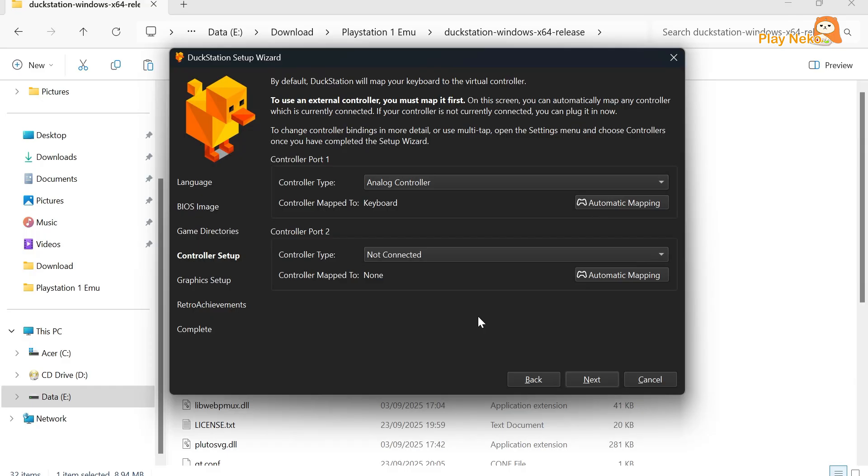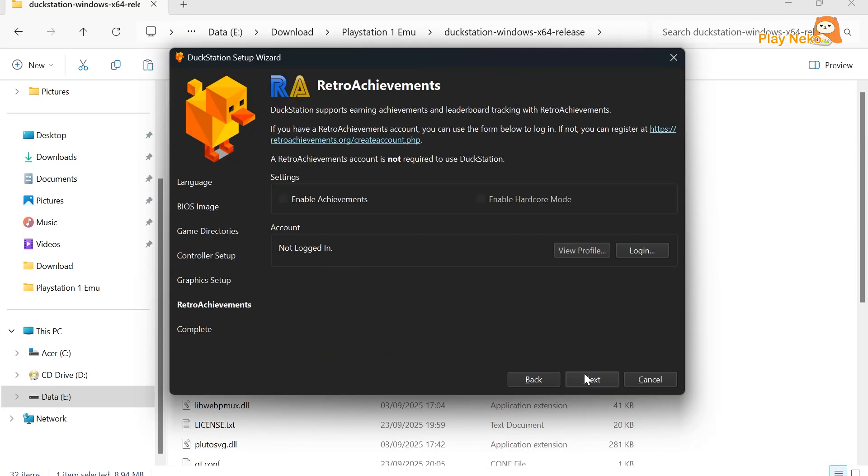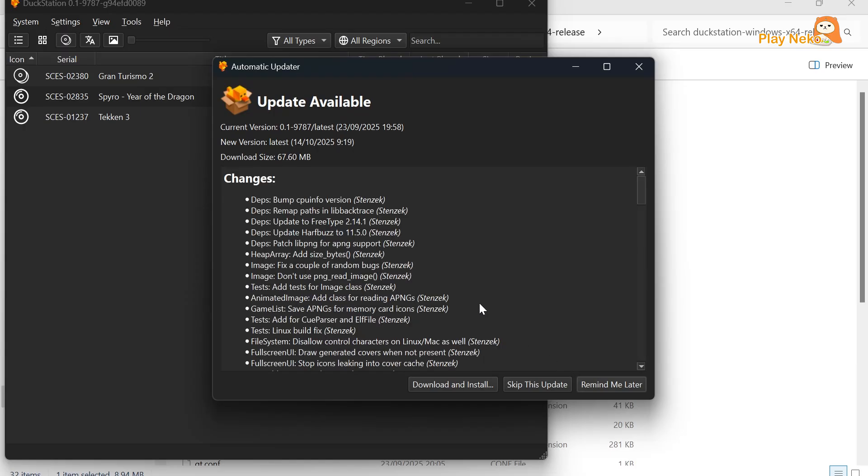In the Controller Setup section, we can configure our controller settings, but for now we'll skip this and set it up later. Next is the Graphics Setup section — we'll also configure this later. In the Retro Achievement section, since we don't have an account, we'll skip this for now. The initial setup process is now complete. After completing it, DuckStation will open automatically. If you see an update notification, click Skip this update or click Download and Install to update to the latest version.